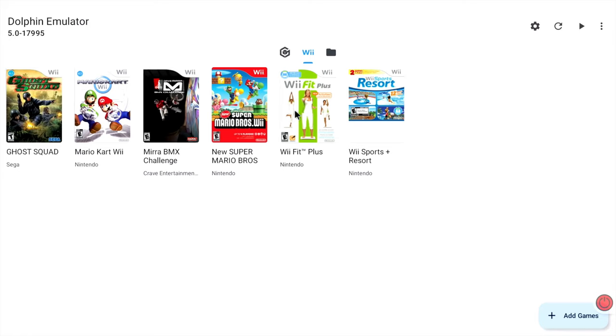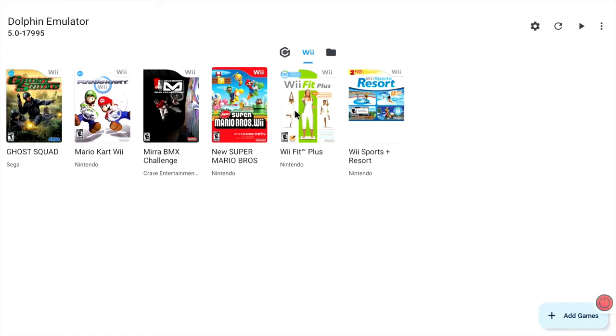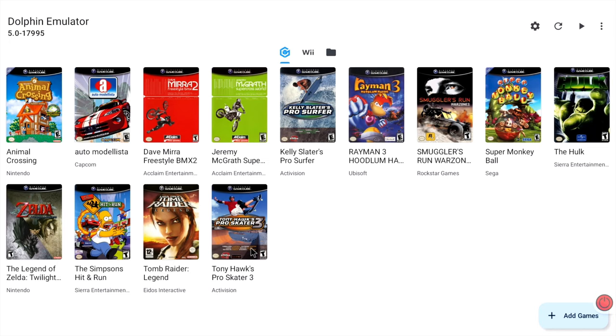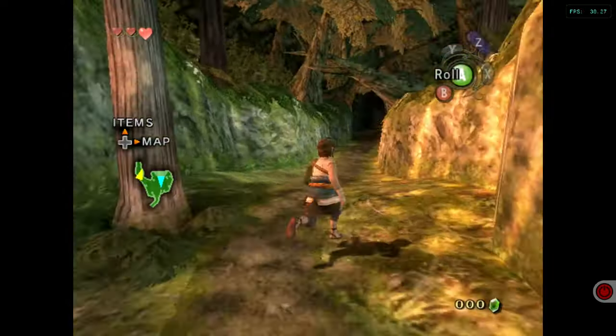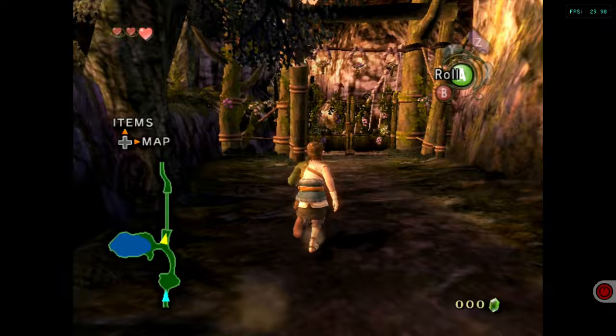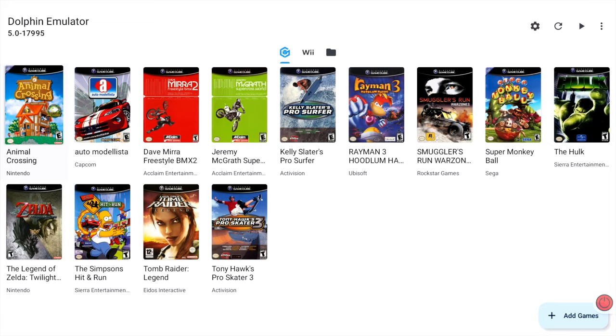I can't do Wii Fit Plus because it doesn't seem to be supported by the Android version - I couldn't find documentation on it, but it does seem to work on the Windows version, so maybe the Linux version will work. I've got several GameCube games - I'll do that in a separate video. I thought this Zelda game was a Wii game, so I'll just play a little bit to give a taster of what GameCube is like. It's an older system, so it tends to run brilliantly on the Orange Pi 5. Yeah, it's nice and fast, definitely not struggling. I hope all this helps - thanks very much for watching, please like and subscribe.